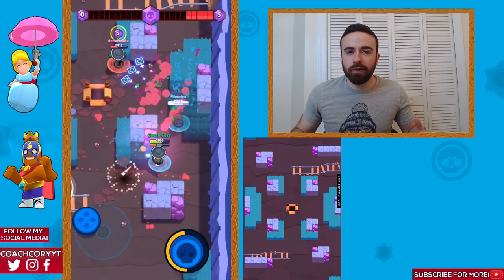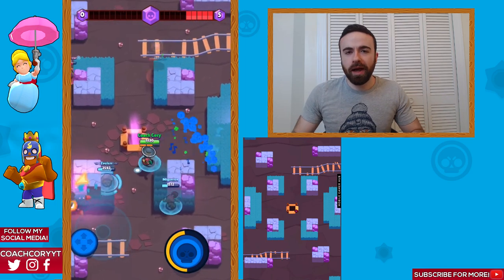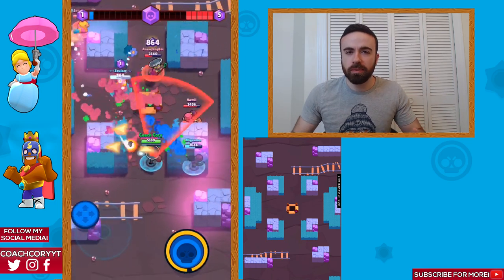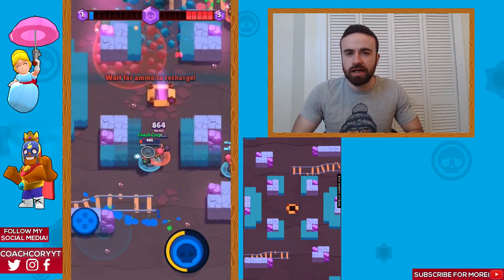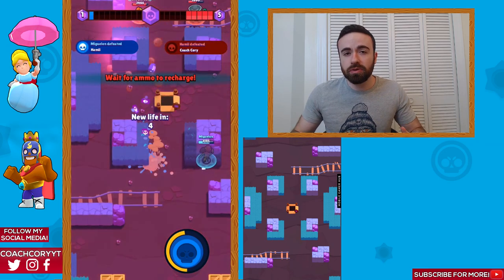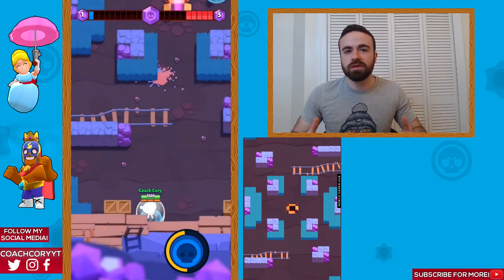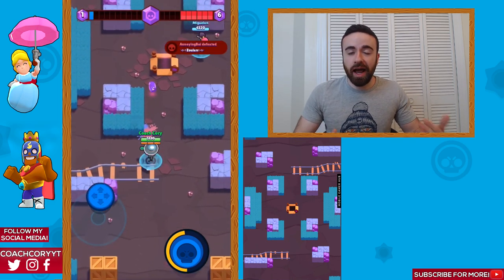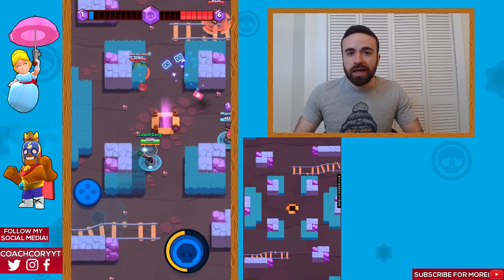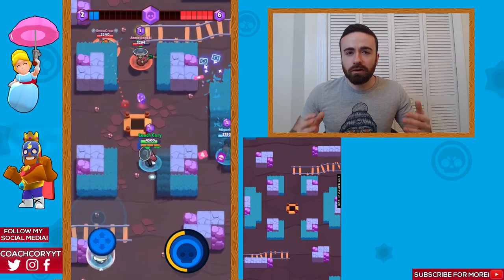So let's start out with positioning. Crystal Cavern is a pretty open map. It's fairly hard to spawn trap on Crystal Cavern and it's usually pretty free-flowing. People can switch sides fairly easily. It's kind of hard to sneak up on people. It tends to be a bit more long range compared to other smash and grab maps. Which side you're on as an aggro or as a support brawler isn't particularly important on Crystal Cavern as both sides are fairly even.